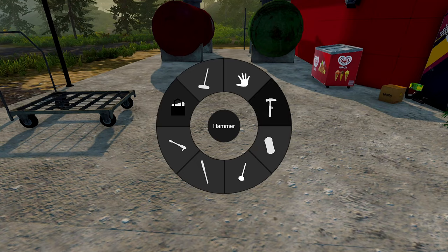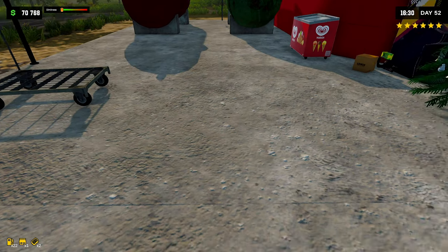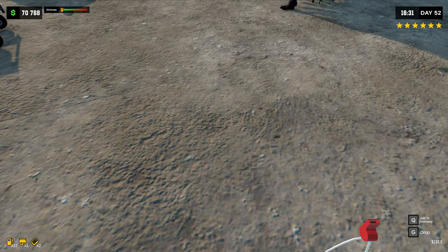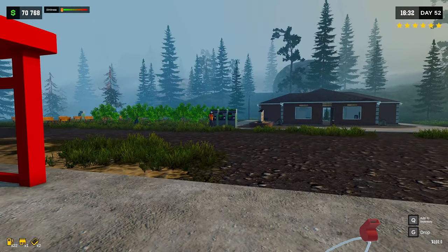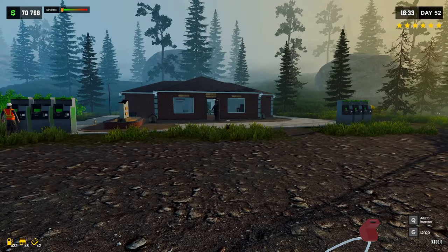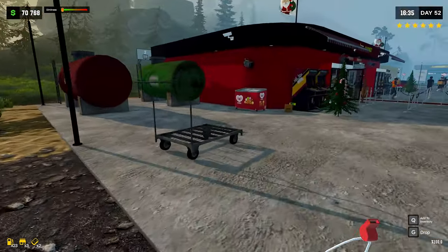I added the whistle to my inventory but now I don't have it anymore. I'm assuming this whistle is to call your dog and cat - okay yeah, cool.